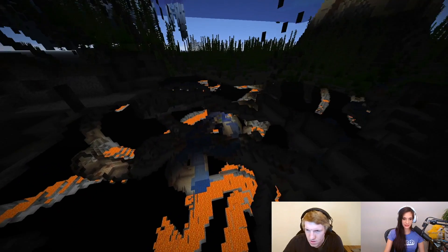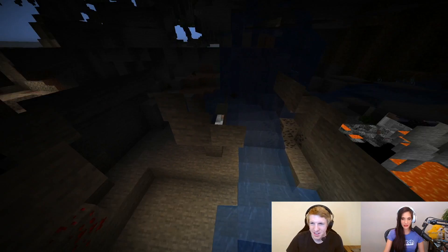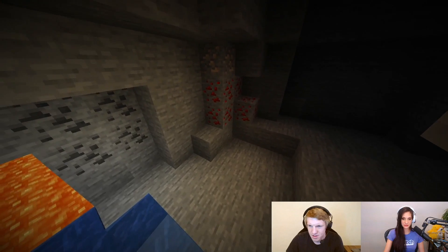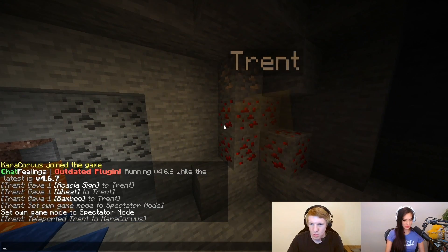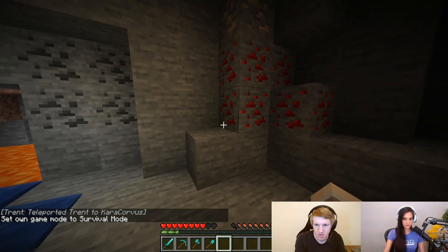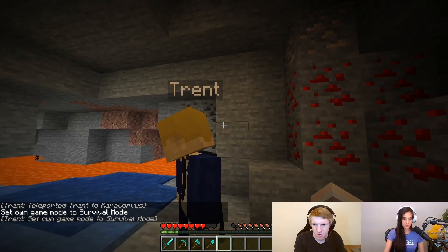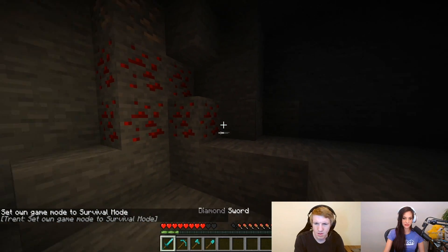Maybe something real lit? I know it's also dark down here. I'm finding something — I found something. I think I got something good here. Got a lot of good stuff. Now we'll go back to survival. We've got some coal, some redstone dust, some iron. That's some good stuff here.